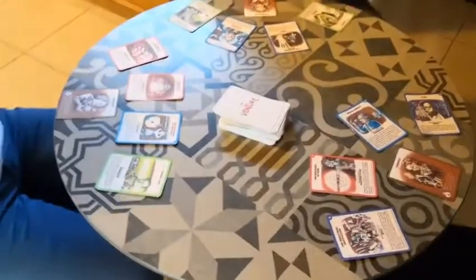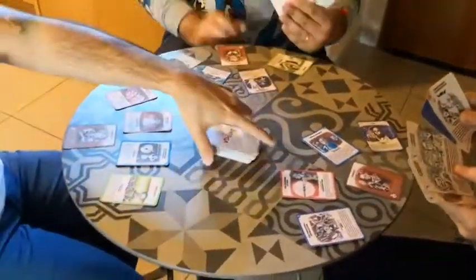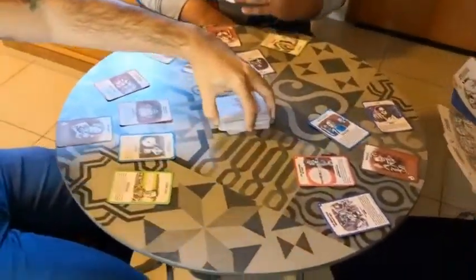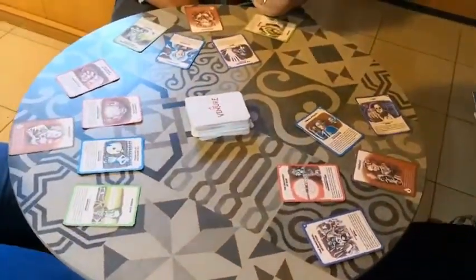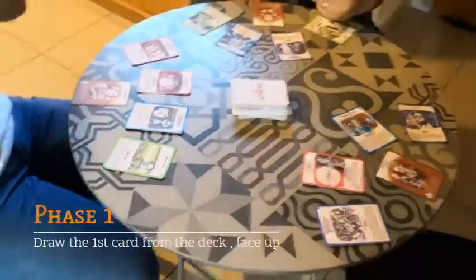That number indicates who starts the game. In a game of 12 mission cards or 3 players, the top card would be number 12, and that means Giuseppe starts.